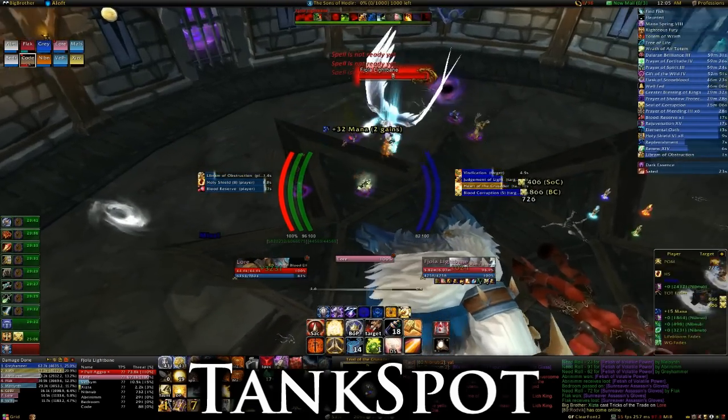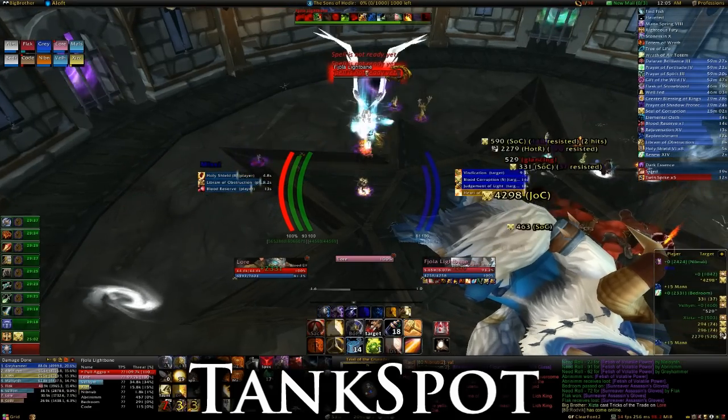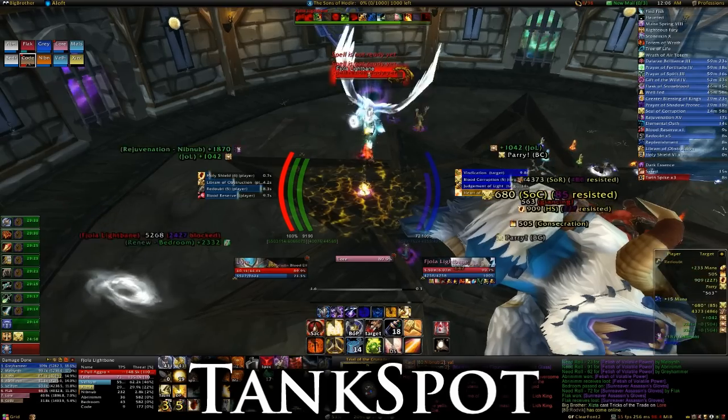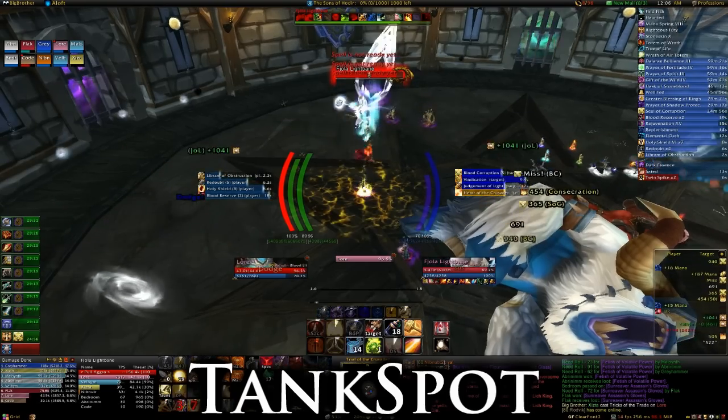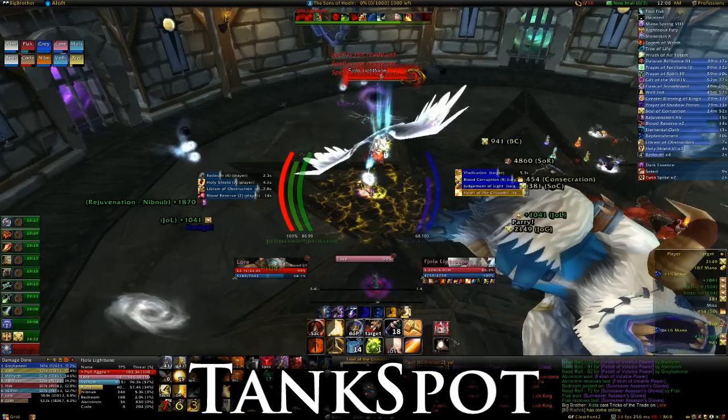Absorbing damage is critical to your success, as not only does it make the job much easier for healers, but every absorbed hit will contribute to a stacking debuff called Powering Up. Once Powering Up reaches 100 stacks, you'll get a short-term damage buff called either Empowered Light or Empowered Darkness, depending on which essence you currently have active.